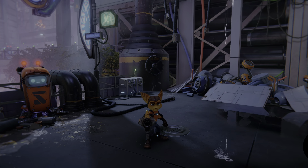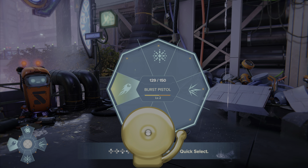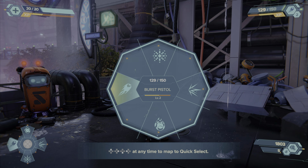It's a little triangle with the left thumb stick. You're going to want to pick out your weapon, and then whichever direction you want to put it on, assign it. So I'll put the burst pistol on left, and then use the left thumb stick to choose.